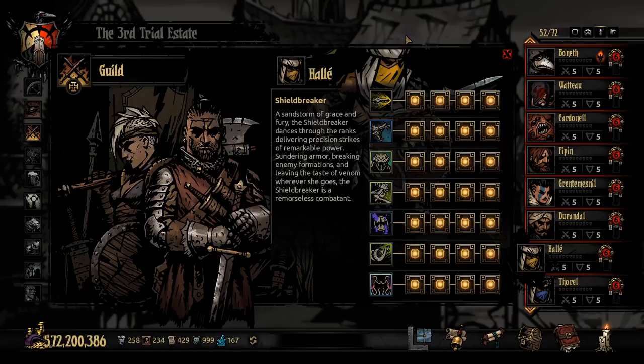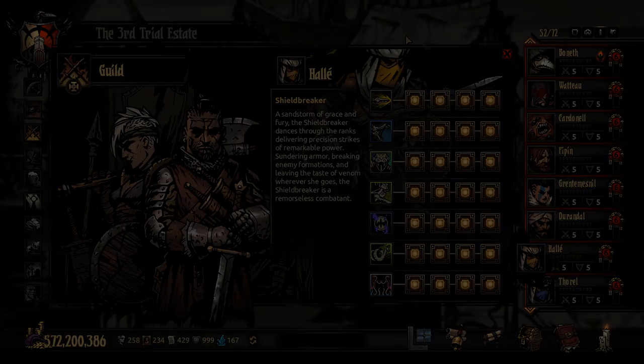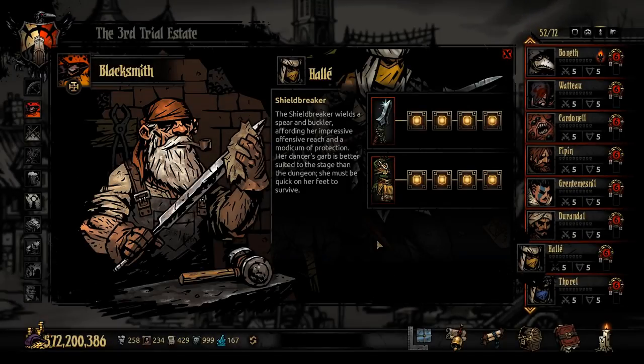Her background description is very fitting based on all her abilities and pretty much displays her fighting capabilities. Now as usual we're going to look at her weapon and armor so you can see the stat increases and her general HP and dodge. The Shield Breaker wields a spear and buckler, affording her impressive offensive reach and a modicum of protection. Her dancer's garb is better suited to the stage than the dungeon - she must be quick on her feet to survive.